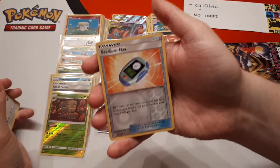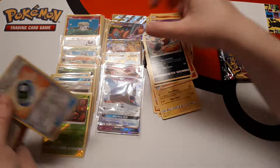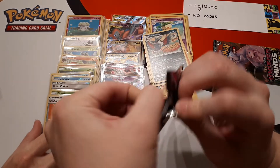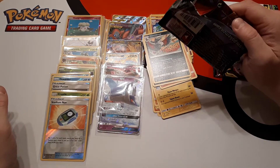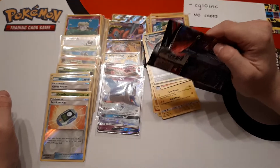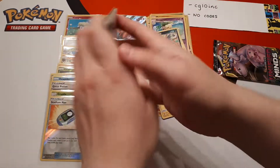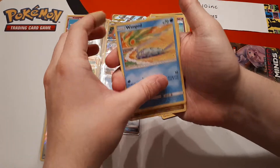Noctowl, Stadium Nav is the reverse and the rare is Honchkrow. Come on, we're building up for something good. Second to last pack — anyone getting nervous? I know I am. We've got three regular art GXs, one regular art tag team, one full art tag team, and one full art regular. I'm expecting maybe a golden card or a full art supporter.